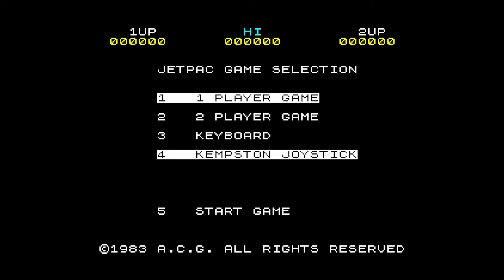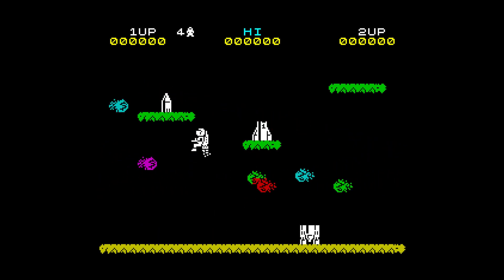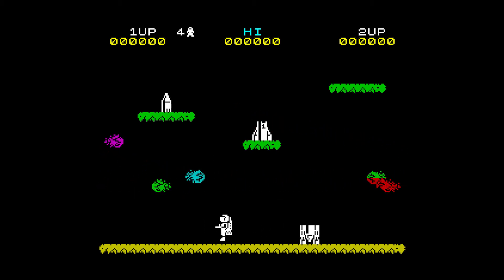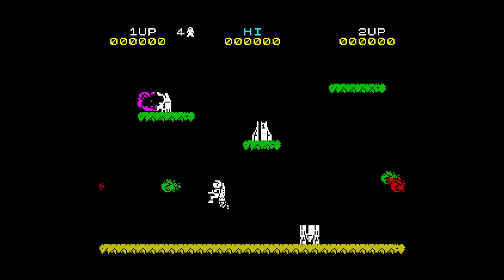Starting our game deconstruction by looking at how the player character moves around the screen: whilst on the ground or on one of the platforms we can walk left and right. The speed at which you walk is slightly slower than if we take off and fly. When flying we move slightly faster and use the thrust key to move up the screen. Falling is done under gravity but we actually reach a terminal velocity quite quickly, so it doesn't get faster and faster as we fall. Similarly when we take off we have a maximum vertical speed.